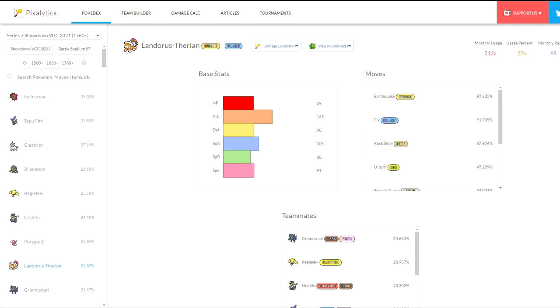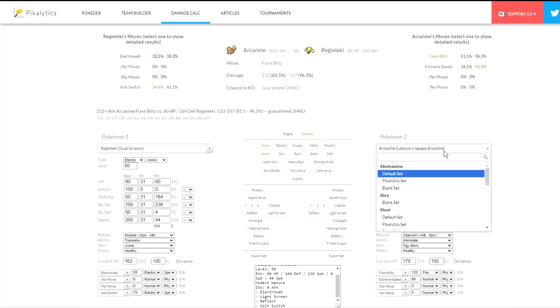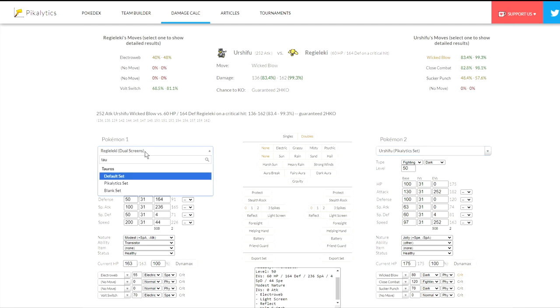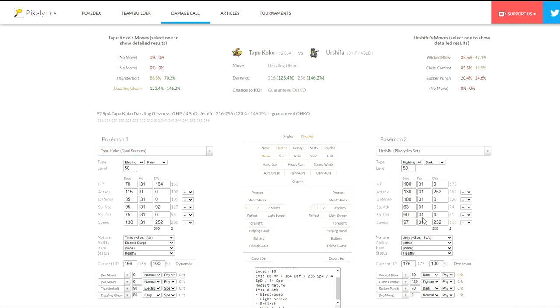One underutilized Pokemon that can switch into Urshifu is Tapu Koko itself. Let me pull up this Tapu Koko dual screens set. If we give Urshifu a Choice Band, we can see it's doing 62% maximum with Choice Band Wicked Blow — its strongest option. Because Tapu Koko is very fast and can one-shot Urshifu, the Urshifu would likely either have to switch or go for Sucker Punch, which only does 36% maximum to Tapu Koko — and that's without screens even up. With screens up, it's doing about 25% maximum. Tapu Koko can one-shot the Urshifu — done deal.